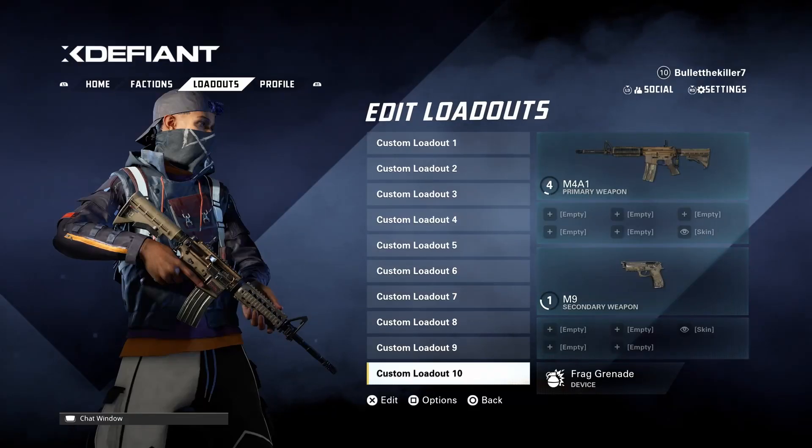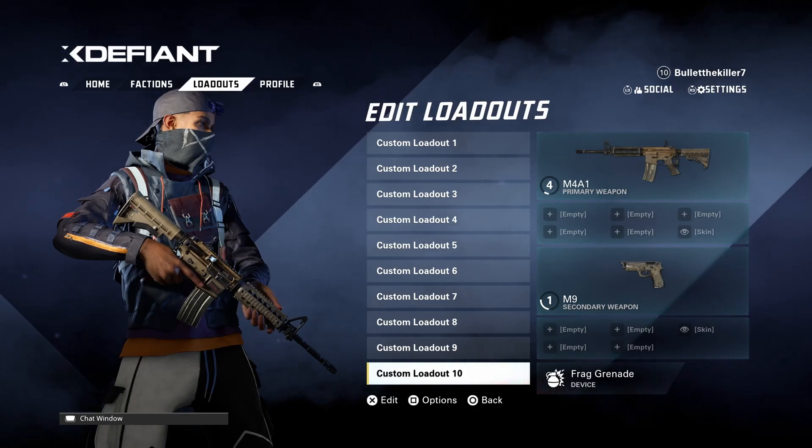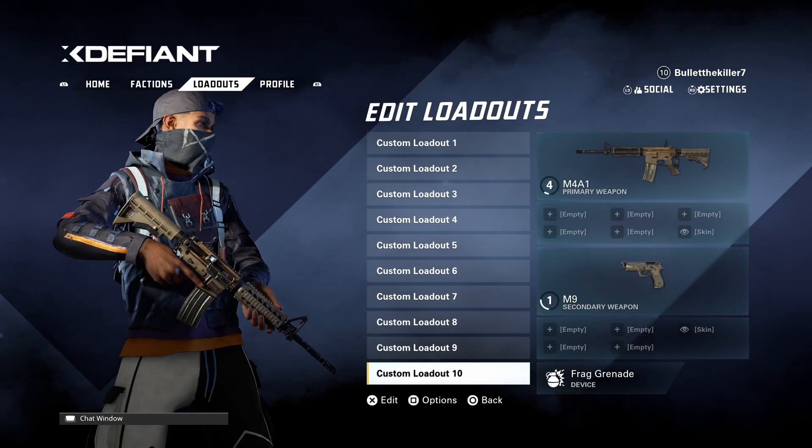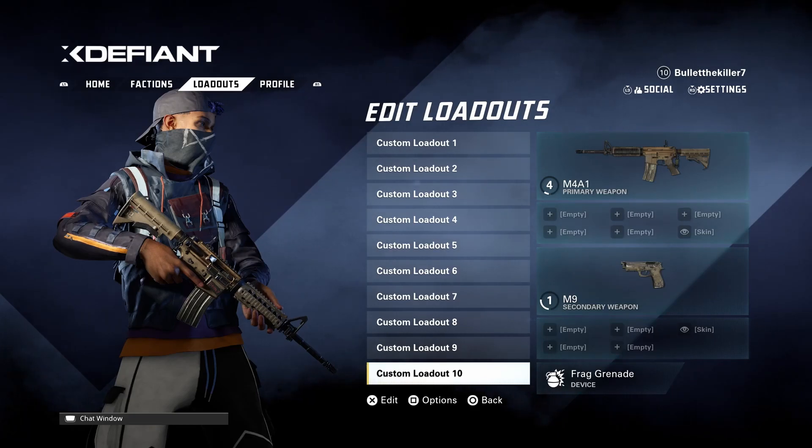Hello everyone, welcome to another brand new video. I'll be telling you a sweet loadout for none other than the SMG in Tom Clancy's XDefiant. It's a new game and the open beta is currently going on. You just need to go ahead and download the Ubisoft Connect app onto your Windows, then sign in and make a new account if you don't have one, and you can download the XDefiant open beta right away.